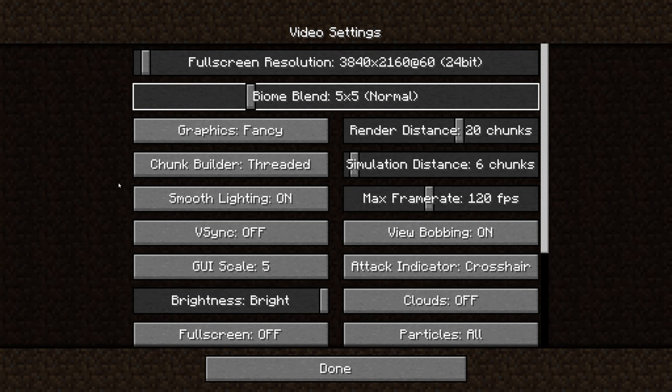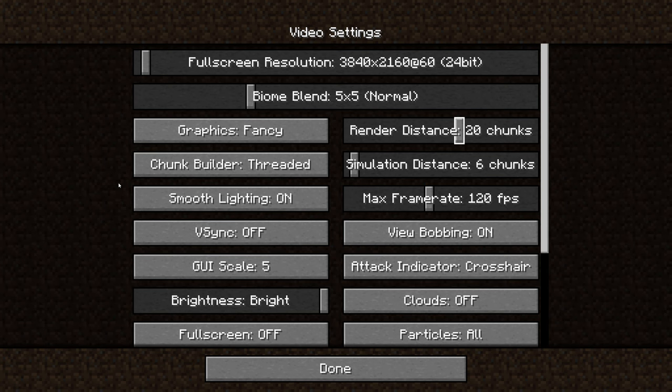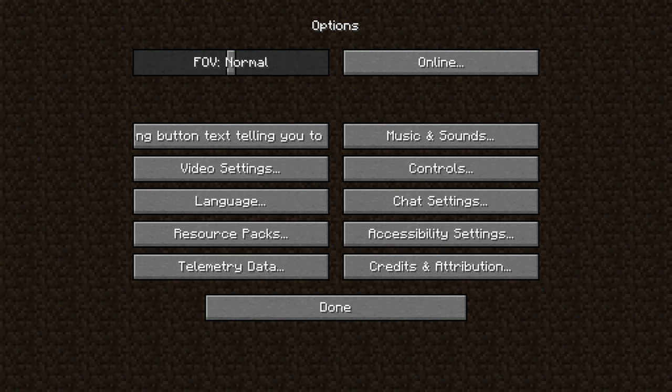Menu screens can now be navigated using the arrow keys as an alternative to the tab key navigation. When doing this, sliders need to be activated using the enter or space buttons before they can be moved. Text that is too long for its buttons will now scroll back and forth within that button instead of continuing out the sides.